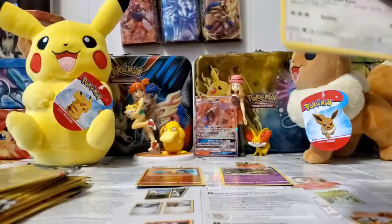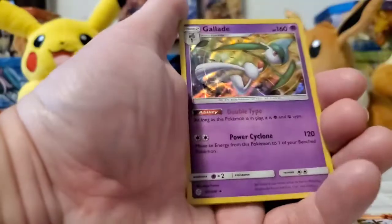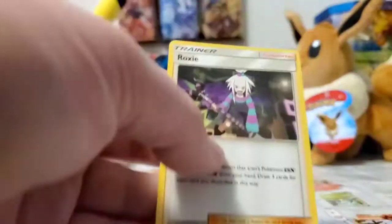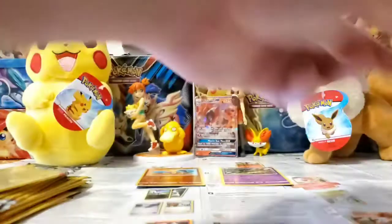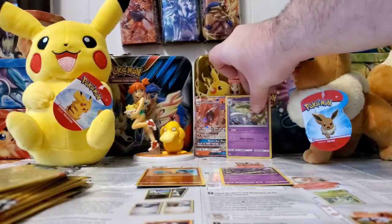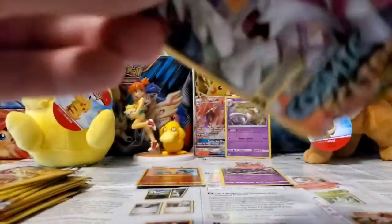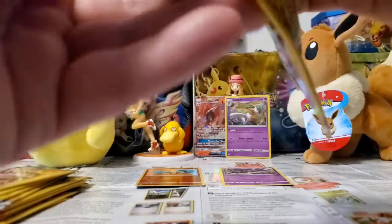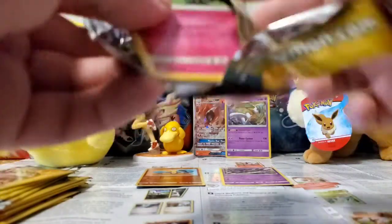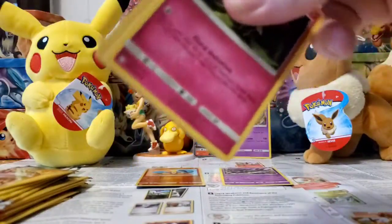Alright, I think I'll at least have a reverse holo in here somewhere. Lilipup — oh wait, a holographic! I doubt a holographic was in the middle, and Roxy. So as I said, this set is pretty random — nice when it's in the middle, nice when it's in the back. Doing pretty well with these 20 packs compared to my previous 20 I did in another video.